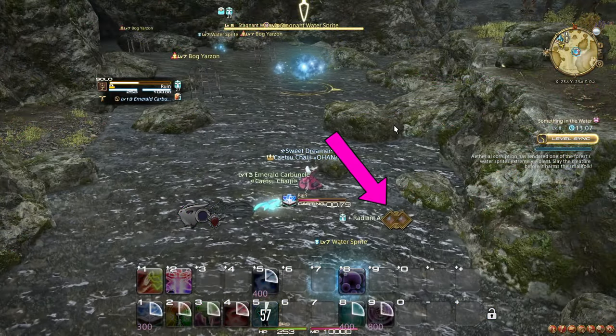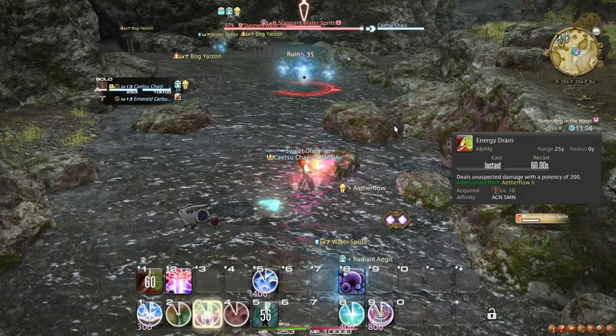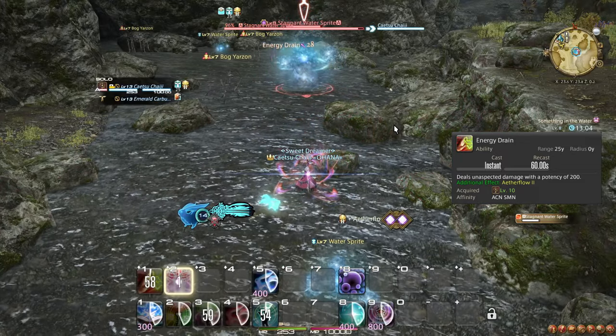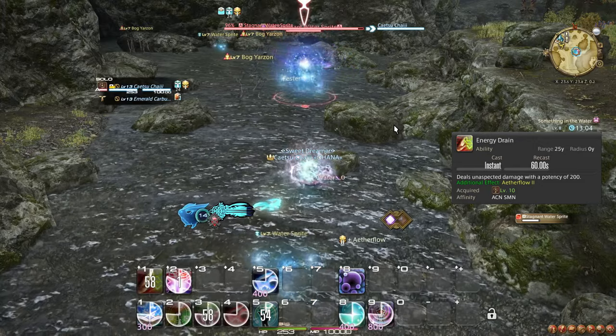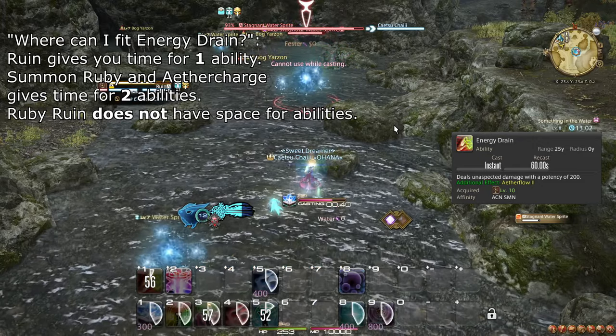At level 10, you unlock the Aether Flow Gauge and learn the ability Energy Drain, which does some damage and gives you two Aether Flow Charges. Make sure to use Energy Drain when it is available, between Ruin casts. You can also use it right after Aether Charge or Summon Ruby due to them being instant.